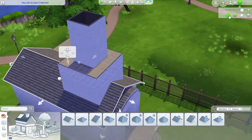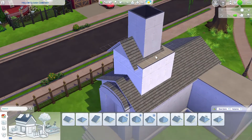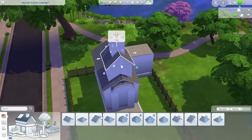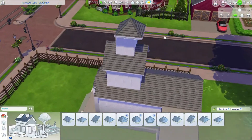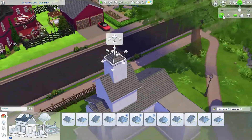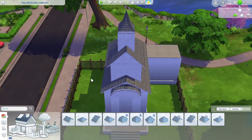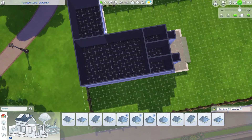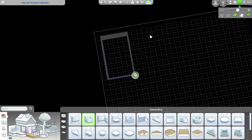Next we'll need a roof for the second floor. I like this gabled roof, so we'll go ahead and correct for the size. Once we get that fixed, let's add a hipped roof to the third floor, which will be our turret. We can size it down, make it a little taller and maybe curve it inwards — that looks pretty good. Next I'm going to add a basement because I want to add some underground crypts to add more cemetery space.